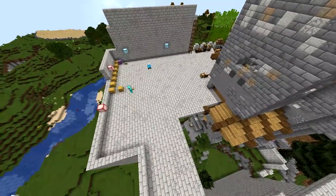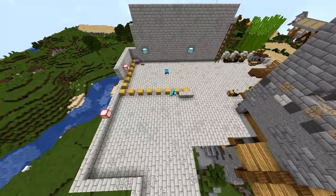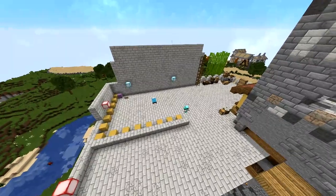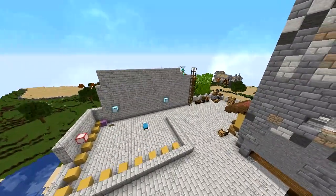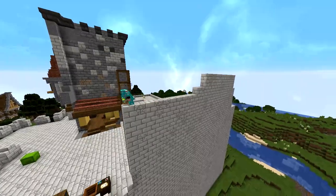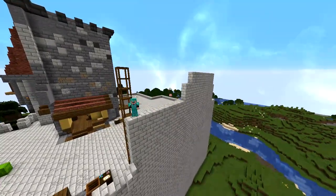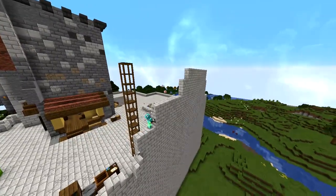Let's go ahead and add a wall here. This wall I made too large — I want to lower it back down so that I could put a tower in this back corner. You saw me with the yellow blocks spacing out the size of the tower.